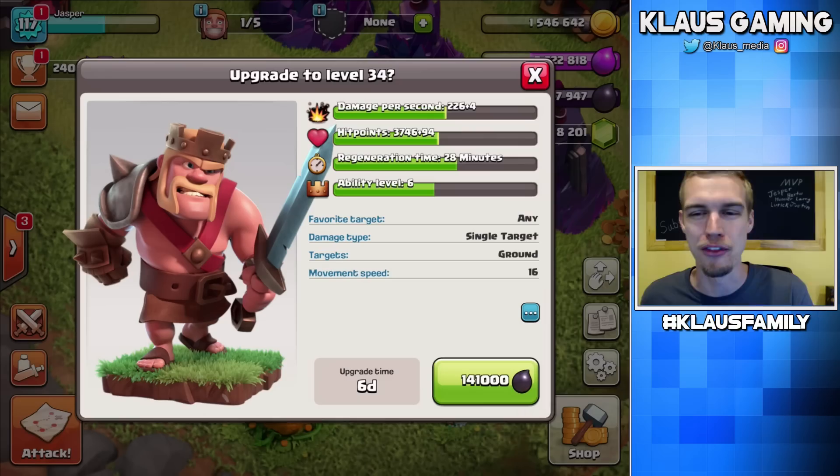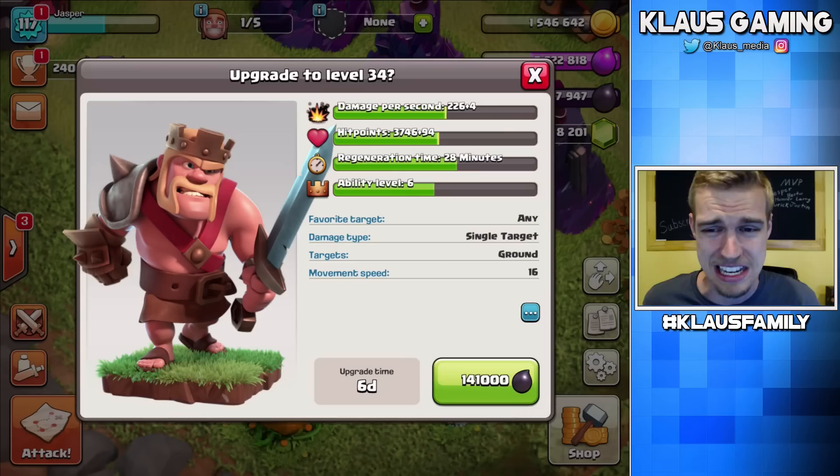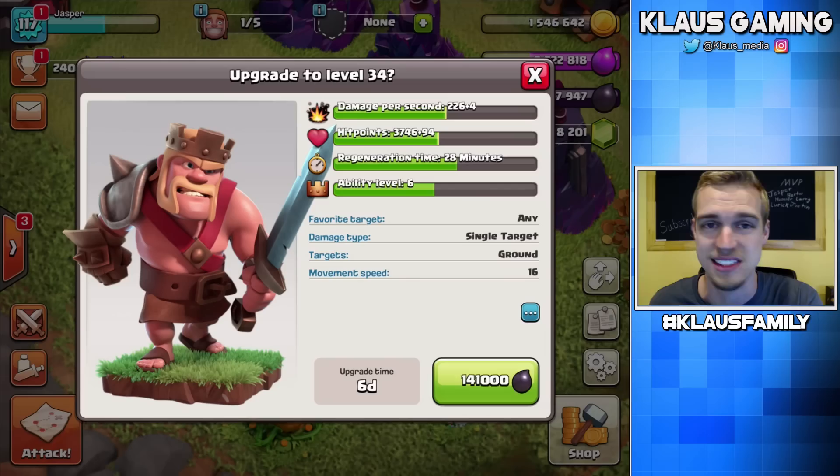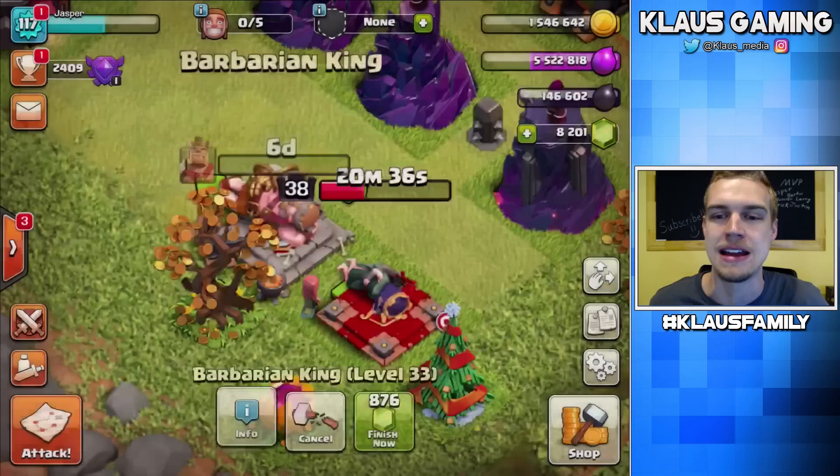For now we're gonna let him sit at level 34. Not that much gains — plus four DPS, plus four — but the hit points gained are good, 94 hit points, so not bad. It's really for the journey to level 35, because at 35 we get the new Iron Fist ability, and that's always a good thing. So let's upgrade this king, get going to level 34 — 141,000 dark elixir, six-day upgrade. BAM. Super fast. I love it. Have I mentioned that I love my miners?